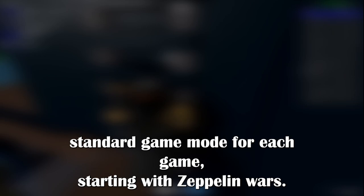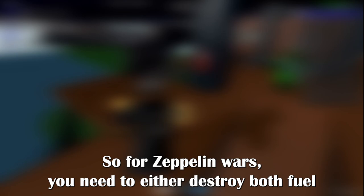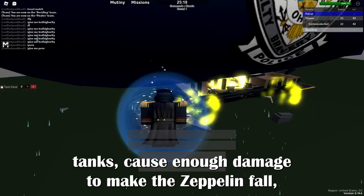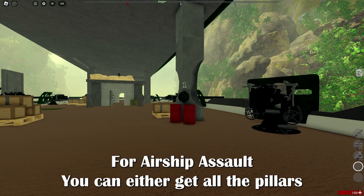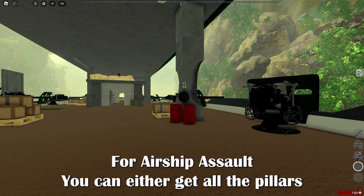And finally, we have the win conditions for each standard game mode for each game, starting with Zeppelin Wars. For Zeppelin Wars, you need to either destroy both fuel tanks, cause enough damage to make the Zeppelin fall, or somehow make the bottom part of the Zeppelin fall off from the balloon. For Airship Assault, you can either destroy the pillars to cause it to fall, or you can bomb the boiler room until everything is destroyed, which causes the airship to fall.